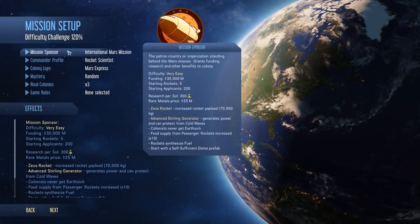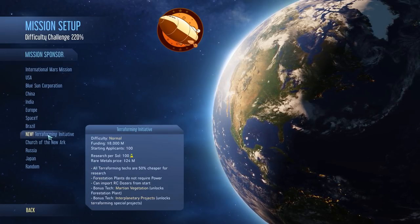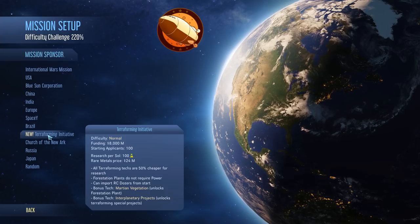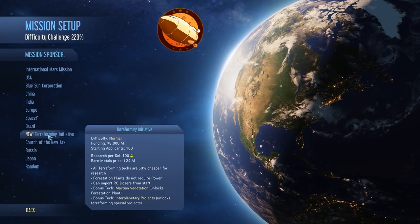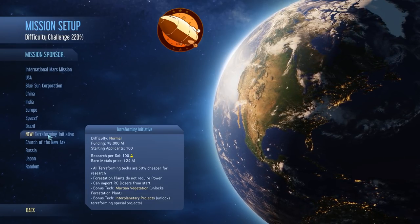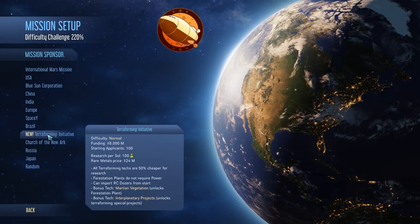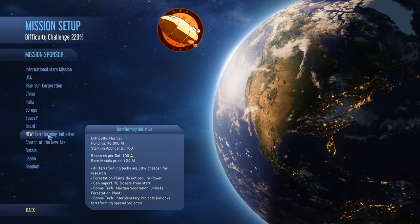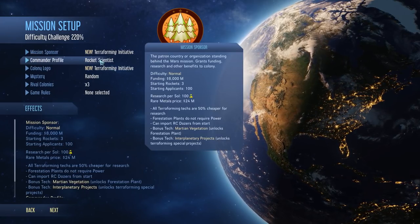Let's go Mission Sponsor. There are a couple of new things here. We got a new Mission Sponsor — Terraforming Initiative — on normal difficulty. Some of the perks here are: all terraforming techs, which are a new technology tree in Green Planet, are 50% cheaper for research. Forestation plants do not require power. Can import RC dozers from the start, and some techs. We got Martian vegetation unlocked and interplanetary projects unlocked as well. So we're going to go with that and take a look at the new initiative.